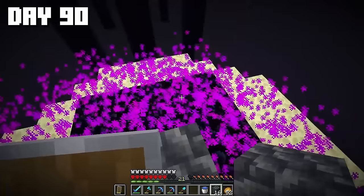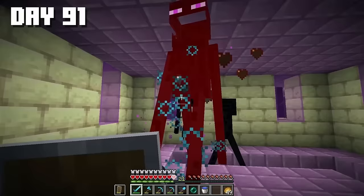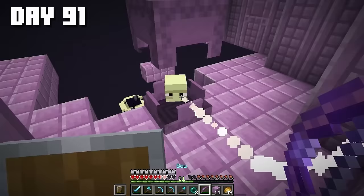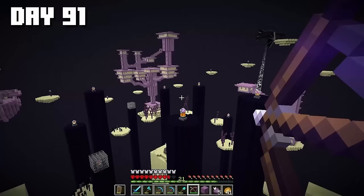Darn it — finally here. Inside we have Endermen hanging out, but I need enderpearls. And here we have a shulker. With the help of shulkers, I reach the top — chest with just a bunch of junk. I'm running out of space; I made my first shulker box and started taking down the crystals. I feel like Neo. We need to reach the center, so let's drink potions and go! I'm not making it — come on, just a little bit more! Okay finally we're here.